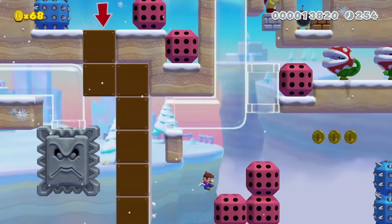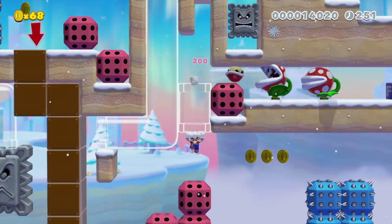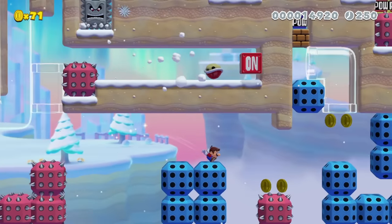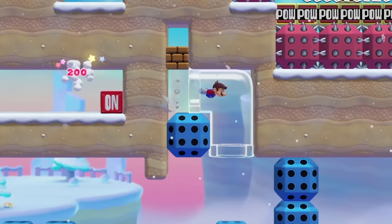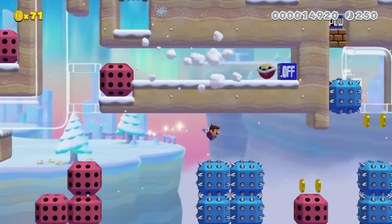Instead, it's barely possible to make this work. Hit the shell with Mario's head and immediately enter the pipe. Perform a long jump off the last pixel of this platform, jump as low as possible to avoid the ceiling and reach the next platform, immediately jump into the pipe, and activate the pow block right before the shell hits the switch. There's about a tenth of a second of leeway to make the shortcut, and it saves seconds of time.